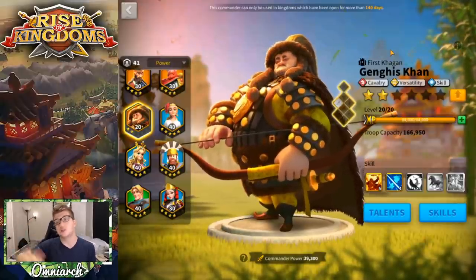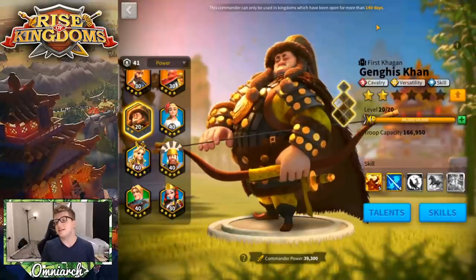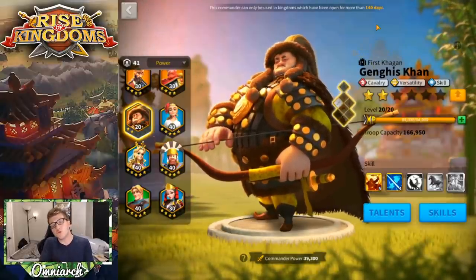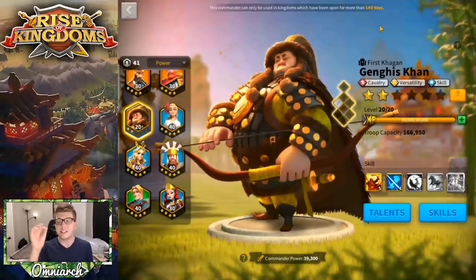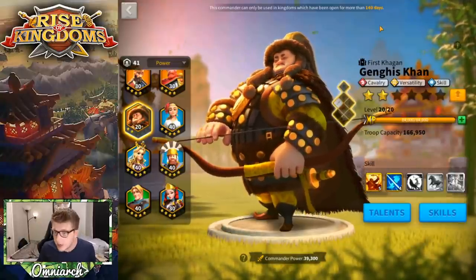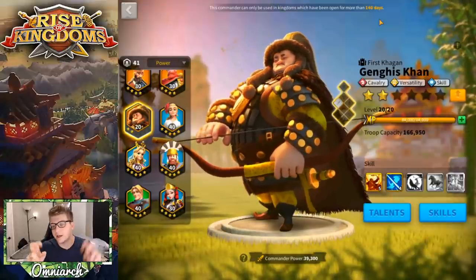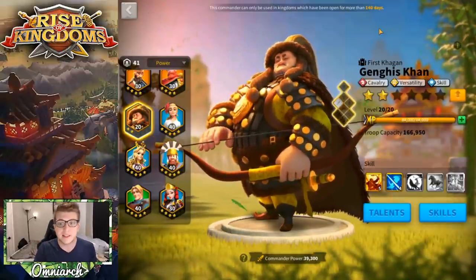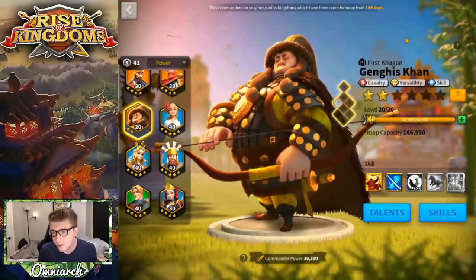Because Genghis fires active skills much faster, the secondary commander also shoots off their active skills more often. This means Genghis Khan is dealing insane single target damage, and if paired with Yi Seong-Gye it will rain AOE across the battlefield. Always pay attention to who Genghis Khan is paired with, because they'll be popping off a ton of active skills. He's pretty squishy, so surround and swarm him — the sooner you kill him the better.